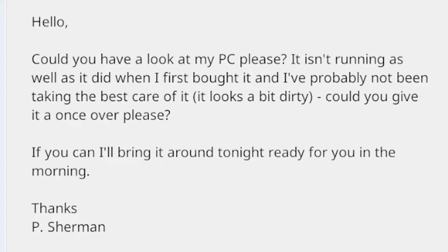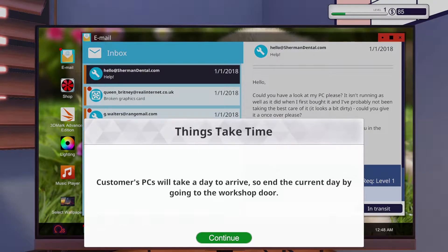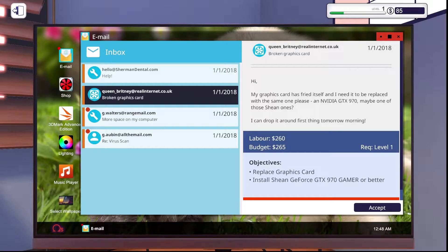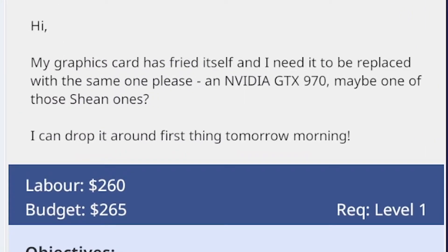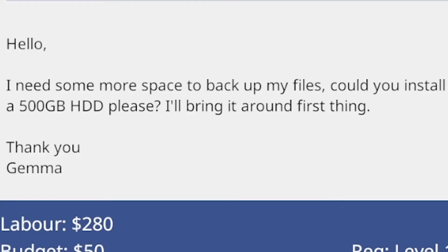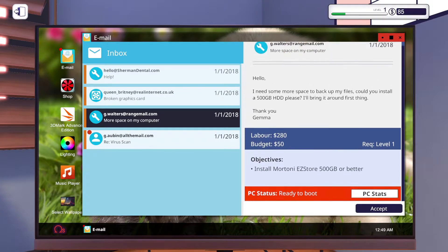New job: 'Could you have a look at my PC, please? It isn't running as well as it did when I first bought it, and I probably have not been taking the best care of it — it looks a bit dirty. Could you give it a once over?' Another job: 'My graphics card has fried itself and I need it replaced with the same one, please.' A GTX 970? In 2018? I think you need to upgrade. The 970's not bad but I'd try to go into the 10-series. Another job: 'I need some more space to back up my files — could you install a 500 gig hard drive?' Install more — PC stats, ready to boot, budget $50.